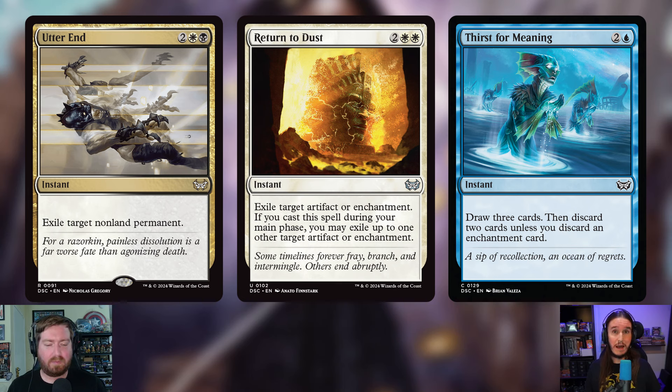Three instants are being cut. First, Utter End — two white and a black instant that exiles target non-land permanent. That rate is too expensive. Second, Return to Dust — two and two white instant that exiles target artifact or enchantment, with an option to hit a second one if cast during your main phase. There's not really a need for that much artifact or enchantment removal, and the deck doesn't need to keep cards specifically for battling against other decks in the pod.